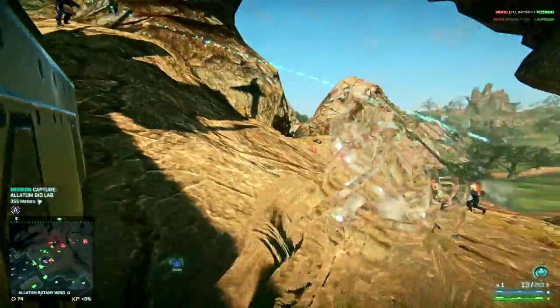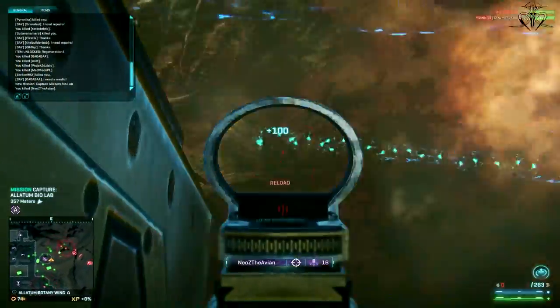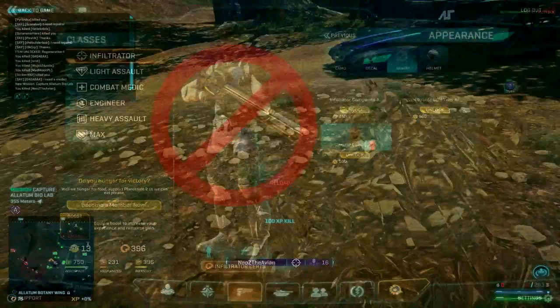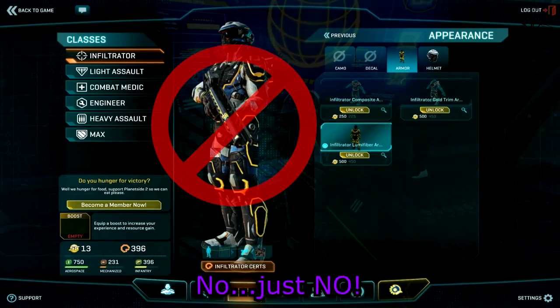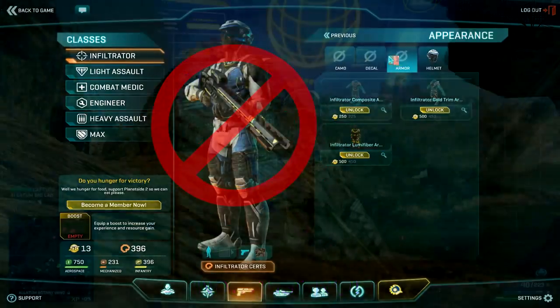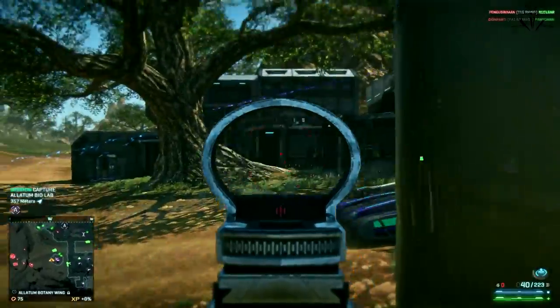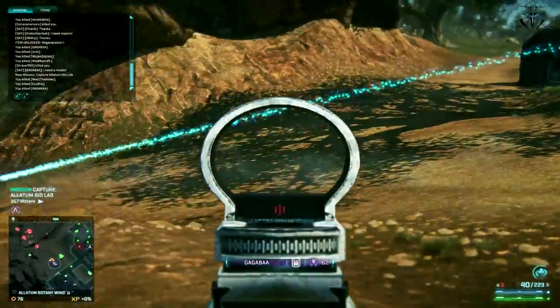One more thing: under no circumstances, in no situation, use Lumifiber armor. But if you do, I dub thee the biggest moron in PlanetSide 2 anyone has ever seen. Anyways, this video is part of my big infiltrator guide series. If you want to check out the other parts, be sure to visit my channel.